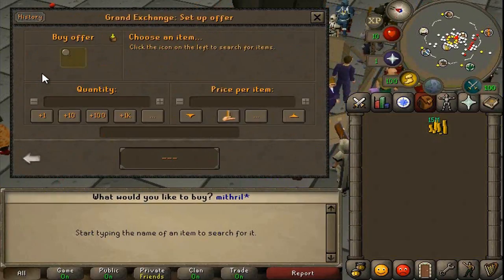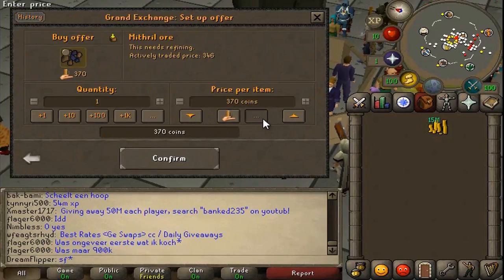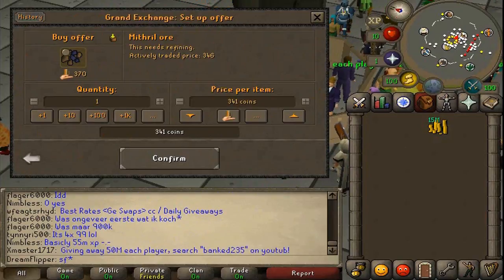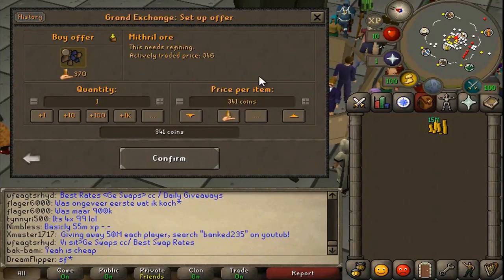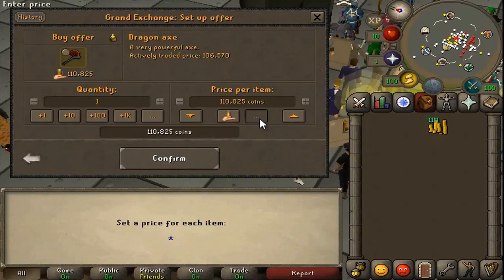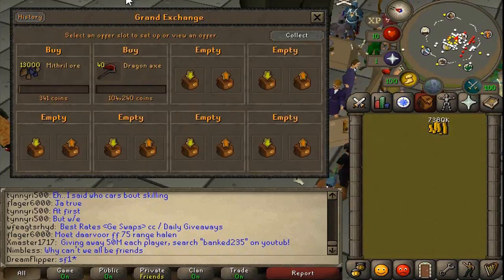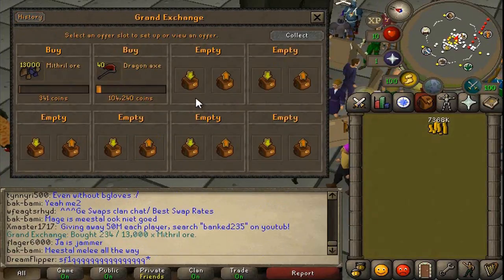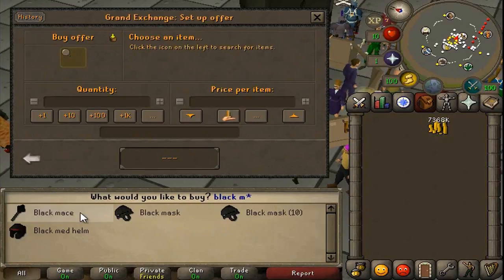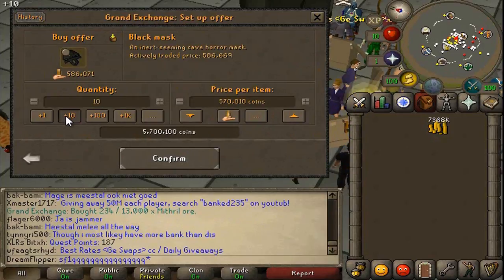The Mithril Ore has a 12 GP margin on it, which is quite nice. We're going to buy a buying limit's worth — I think that's 13,000 — so a 12 GP margin on 13K should give us over 100K. The Dragon Axe has a 2K margin on it, so we'll go ahead and buy another 40 of those and hopefully get 80K or so. The Black Mask has a 12K margin on it — we verified that by buying and selling one. Hopefully we can get all 10 of them, which should give us a hefty profit of about 100K.